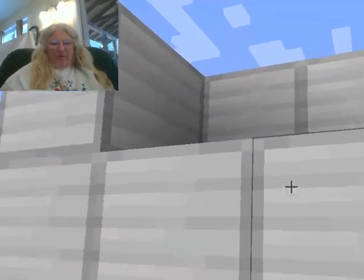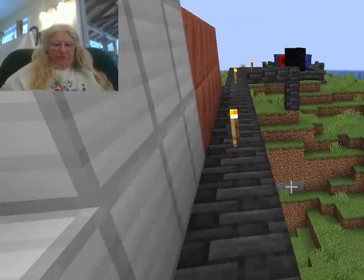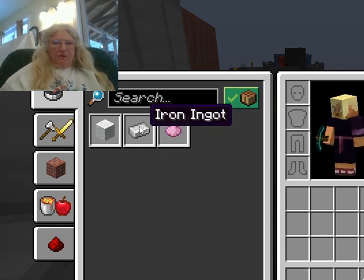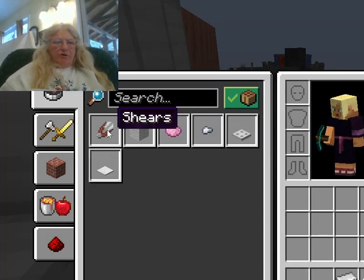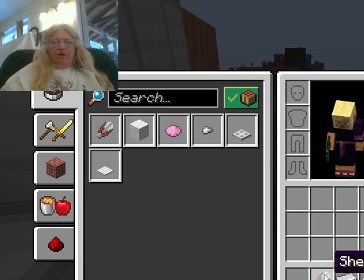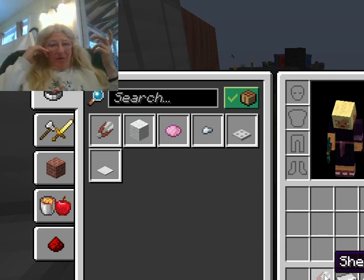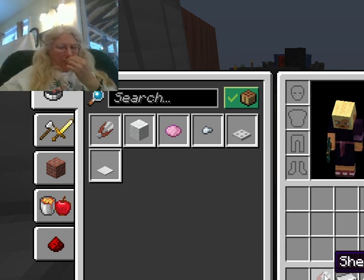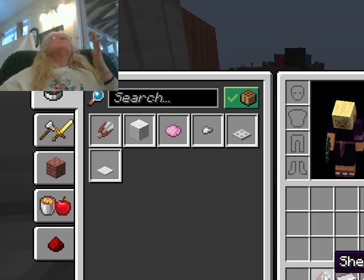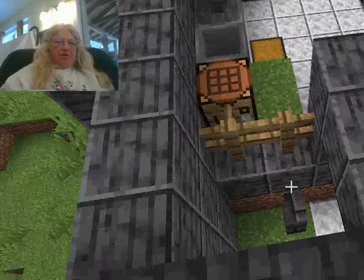We'll just get this one up here, and then we'll get some shears. And we could make pink dye. What was it we wanted to dye? It was something we wanted to dye — glass! Let's try dyeing a little glass.